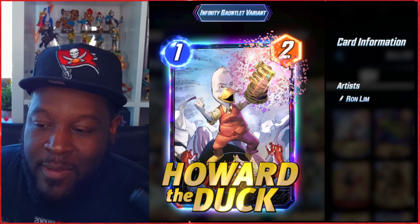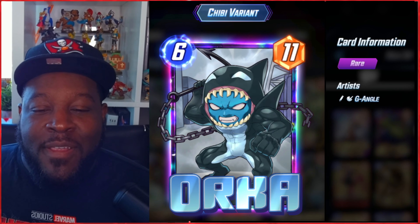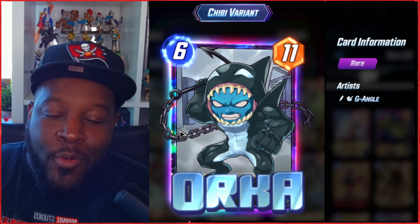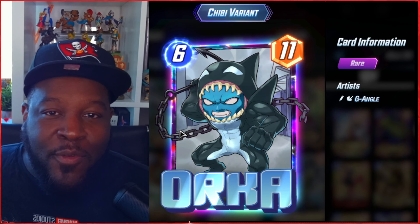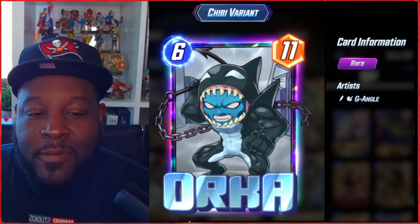Next we have the chibi version of Orca. We did say that the chain links would be the ones that are animated, and I think we got that right on the nose. I like the variant and I like the card especially now going up against a ton of Thanos and Blob. This is a great card to get in your collection, especially if you like chibi variants.